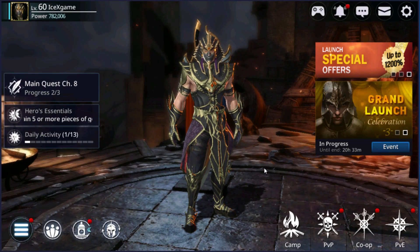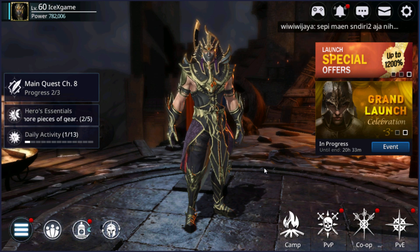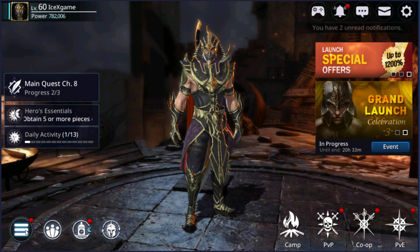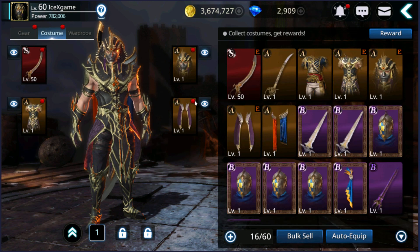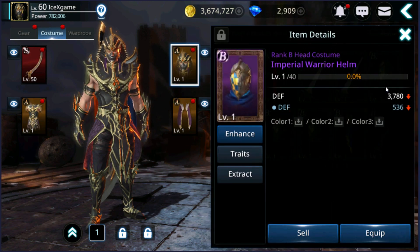Hello guys! Mina-san, konnichiwa, abagaba, kumusta, salam, xin chào, nǐ hǎo, annyeong haseyo, lao wadi, kuna kap, good antak, and bonjour! From some request today, I'm going to review the attraction option.